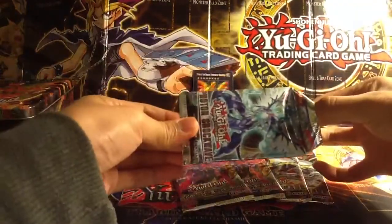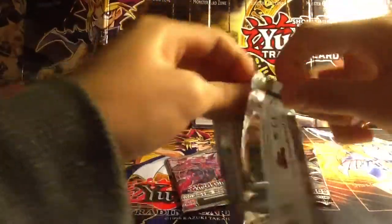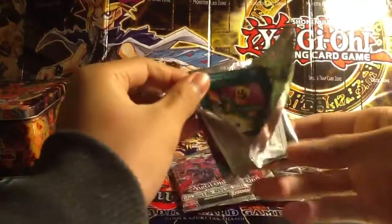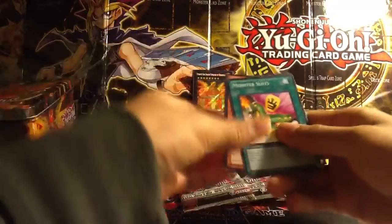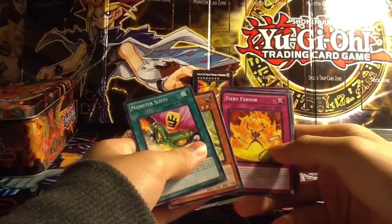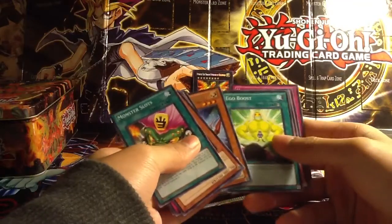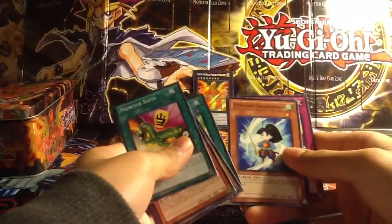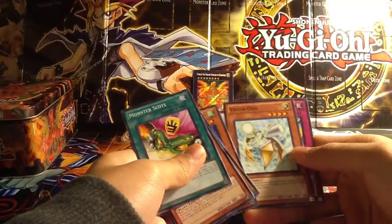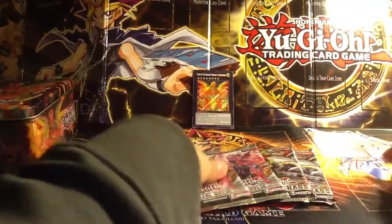This is our first pack. That pack was completely destroyed. We got Monster Slots, Nechuria Mehran, Fury Fear Fervor, Vanilla, Photon Cerberus, and Eggoboost. We'll set the rares over there. Stinging Swordsman, Vylon Ohm, and Heartfelt Appeal. Nothing that we pulled from the Photon Shockwave, but let's get started with the Order of Chaos.